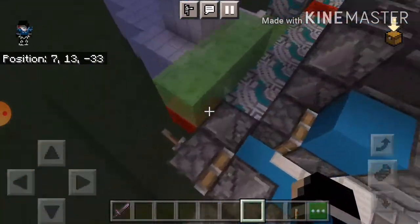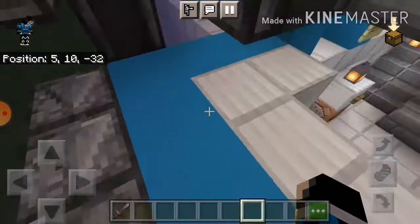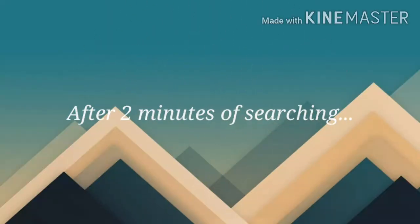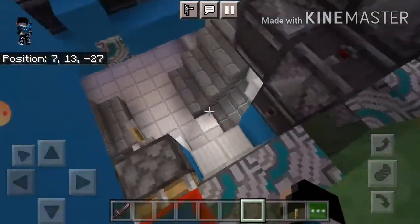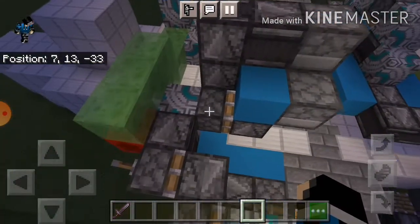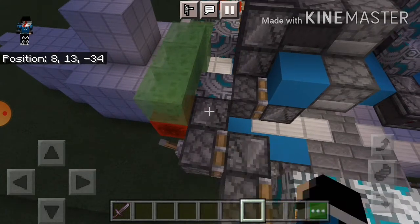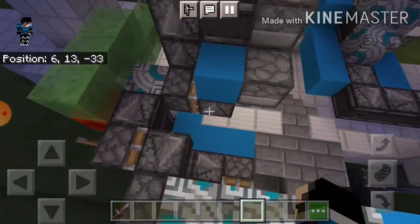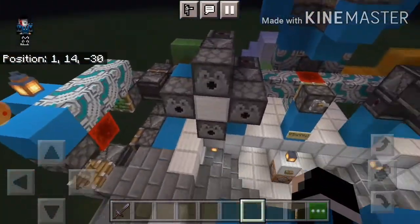And this over here has been hooked up by this little contraption here. This observer block here powers through this terracotta, powers through this piston, extends out this observer block, and basically it's going to toggle this whole contraption and fire these dispensers.